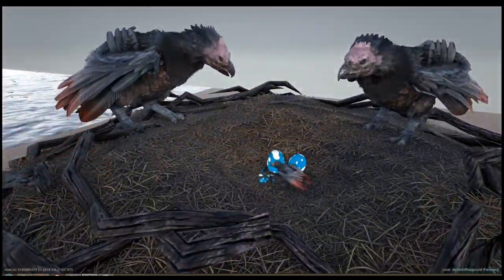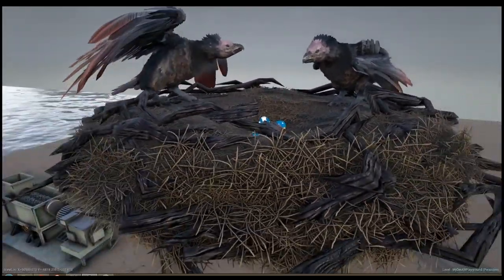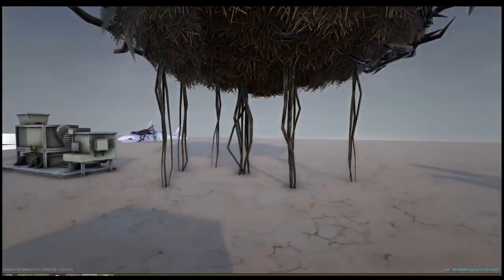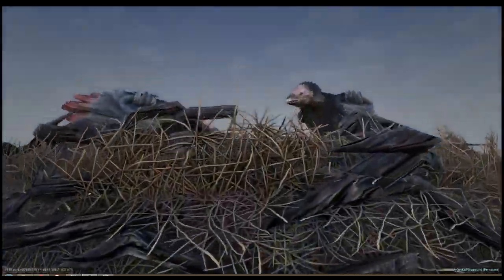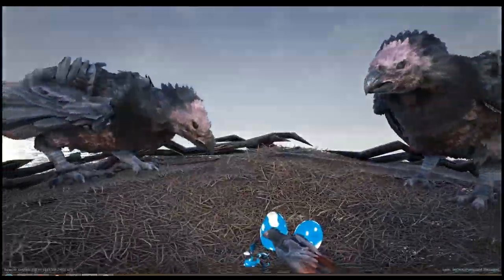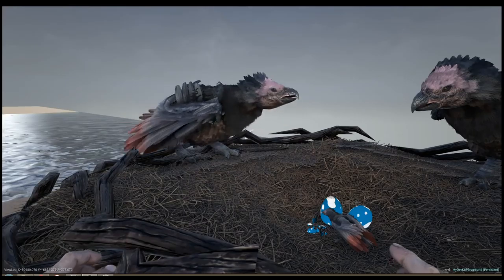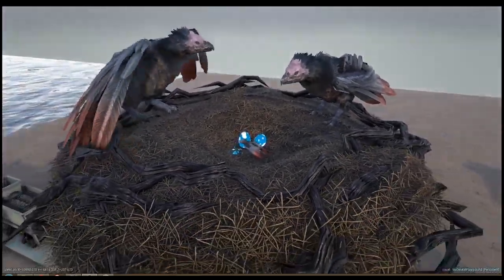These are the nests you have seen in the trailer for the Play as a Dino downloadable content. Those strings go way longer as you can see. I put a little one over there with some eggs and a broken egg - I like it. That's the cuddle animation but I thought it would be fun to include. Can't wait to see it in the game.